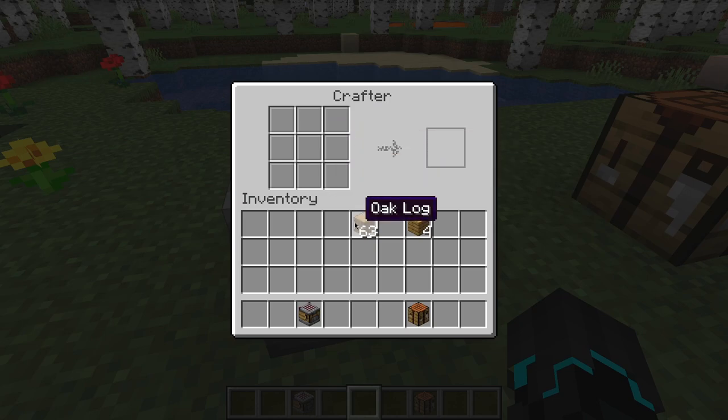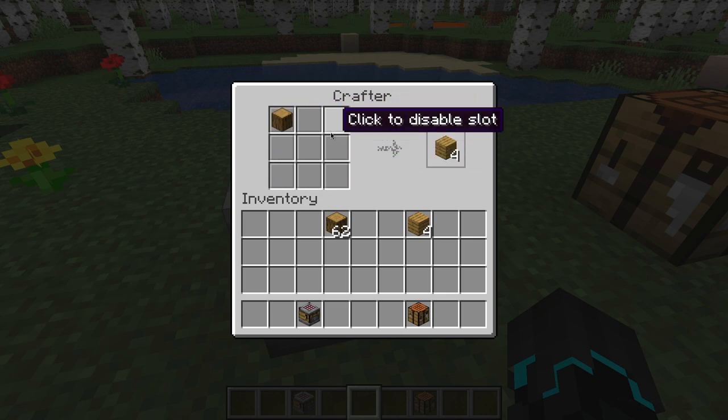And as you can see, it says 'click to disable slot.' That is because we can set a specific recipe for this thing, where we place items here. And this out here is going to be the output — this shows us the output.